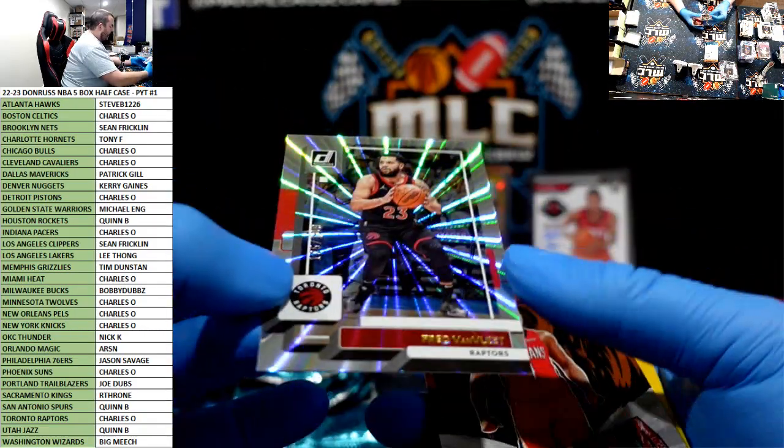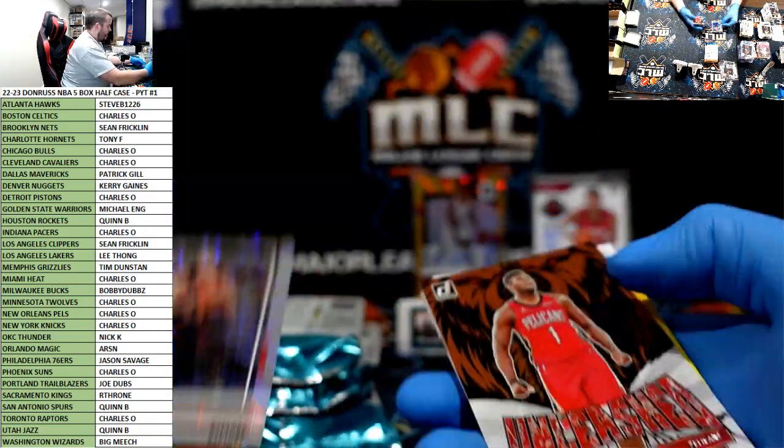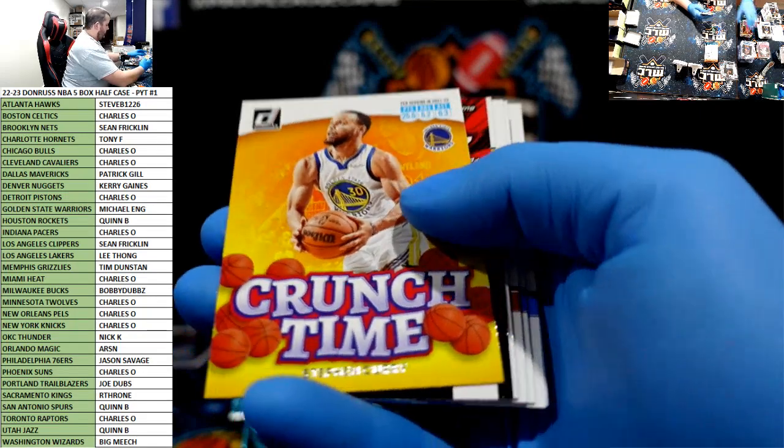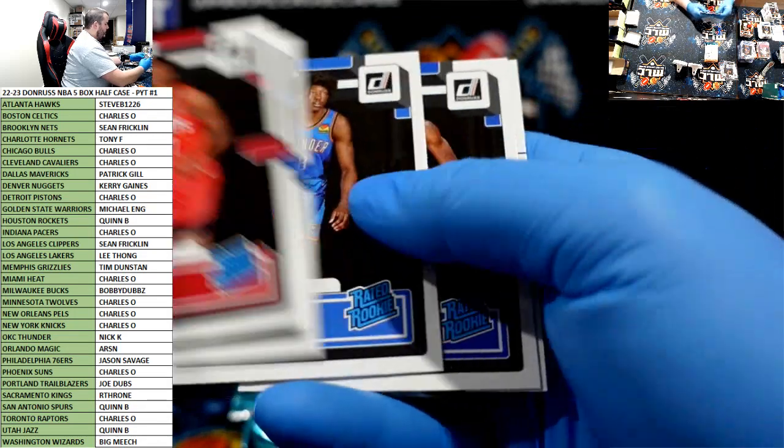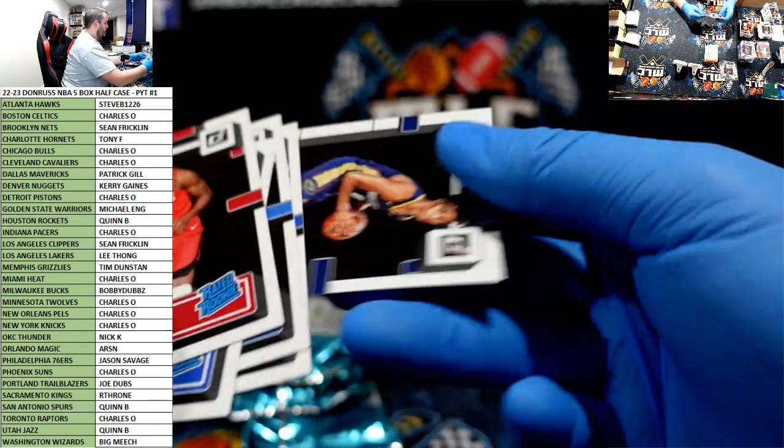Fleet of Vans for the Raptors to $149. LaVine Net Marvels. Eason, Jalen Williams, Dyson Daniels.